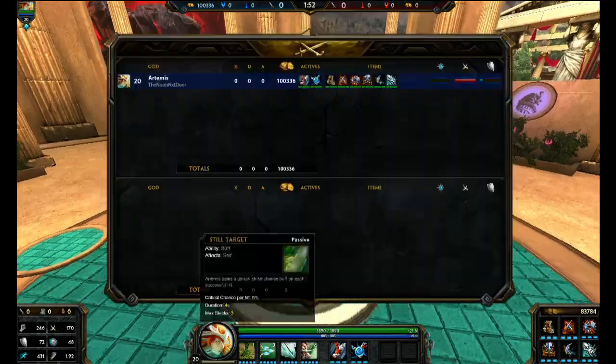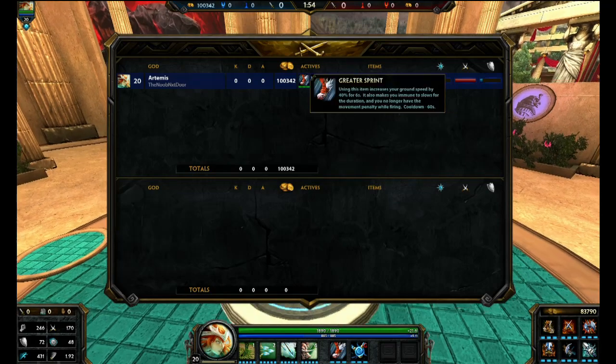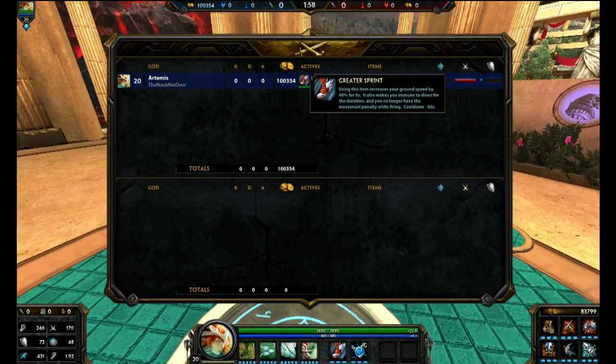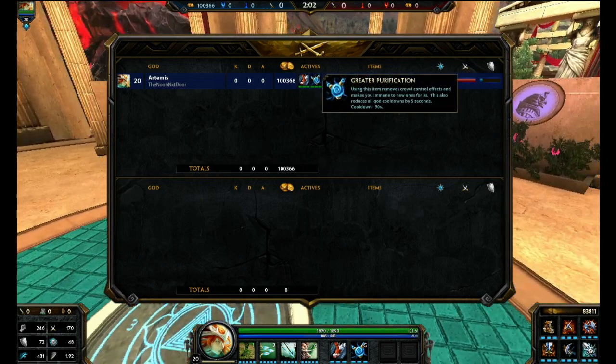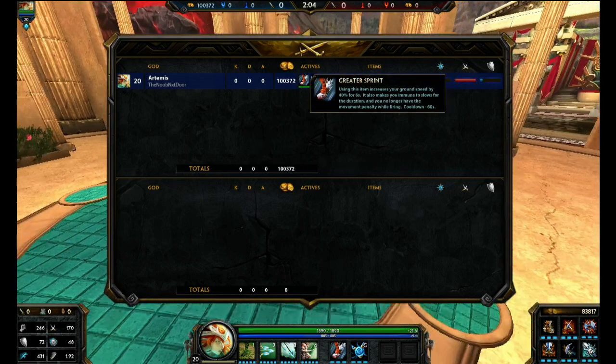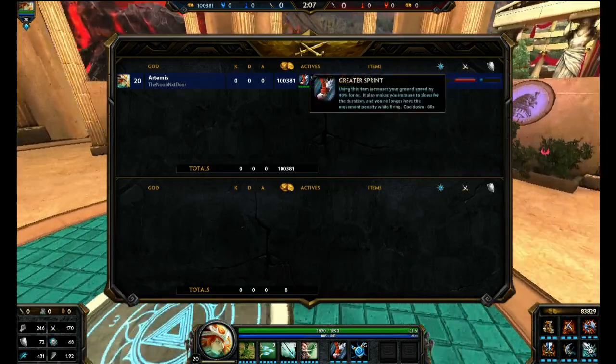Let's go on with the actives first. Actives, typically all around in any game mode, traditionally you get sprint and pure beads. Maybe in assault you get salvation to help your team out — that's recommended as well — but this is pretty much the core right here.